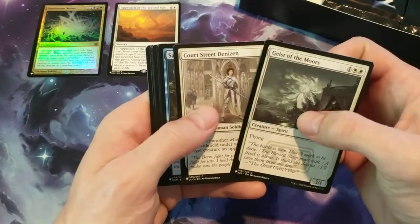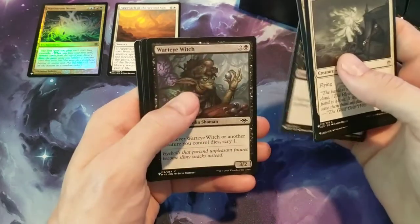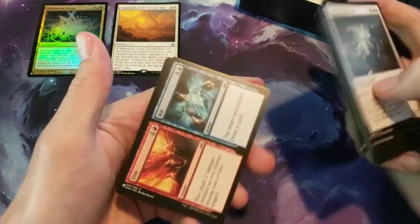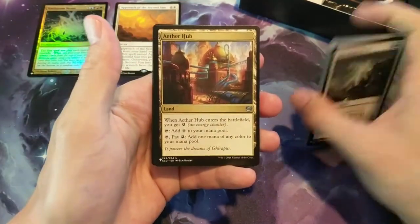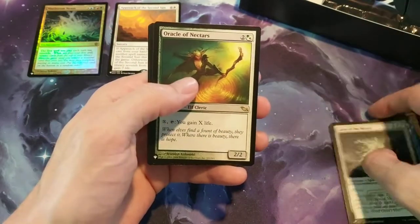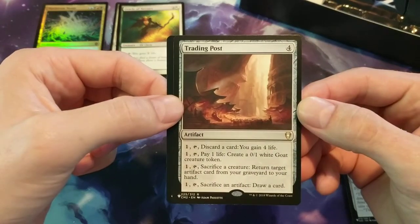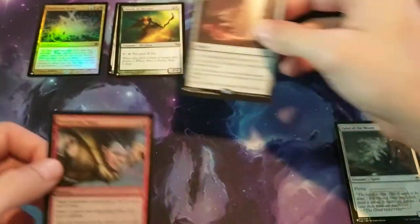Pack two: Geist of Moors, Court Street Denizen, Sage of Latnam, InSoul Artifact, Renegade Demon, Wart Eye Witch, Mark of Munity, Built to Smash, Guardian Shield Bearer, Titanic Growth. Then we have the dual card, Fire and Ice. Then we have Aether Hub for the land. Oracle of Nectars — that's a rare. Then we have a Trading Post, an artifact. And then our Foil is a Common Balduvian Rage.